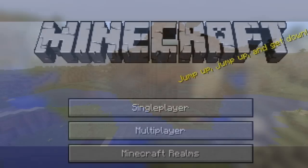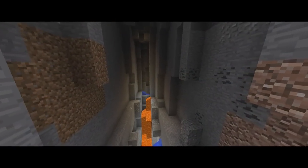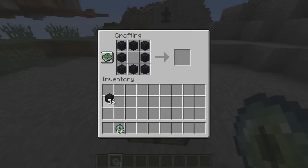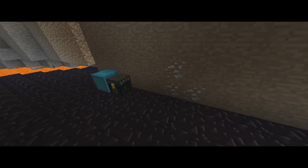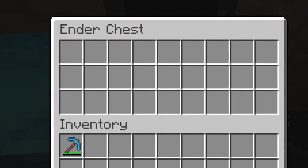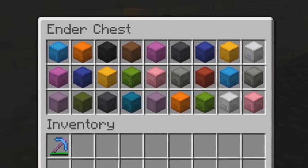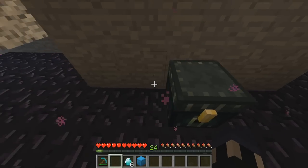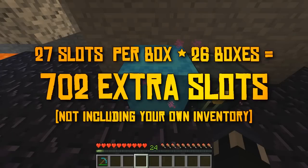Our second most useful block in Minecraft is the ender chest. Like the beacon and enchantment table, this block too is crafted with Obsidian. The ender chest is a lifesaver, especially with the recent addition of shulker boxes. Like chests, there are 27 storage spaces for items and blocks inside the ender chest. Using shulker boxes with an ender chest changes everything — if you're lucky enough to get 27 shulker boxes to fill every single slot, you'll have a whopping total of 702 extra slots of inventory at your disposal wherever you are.